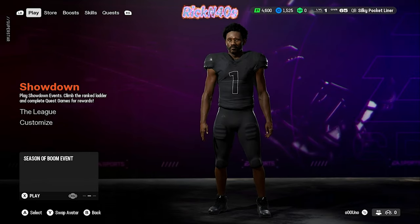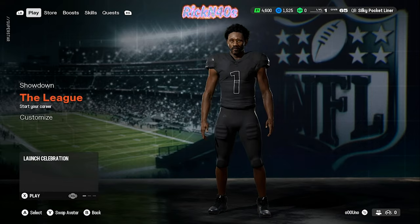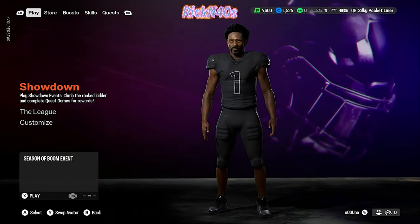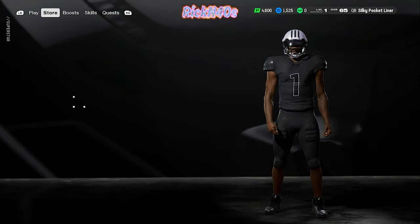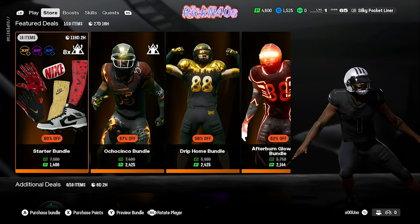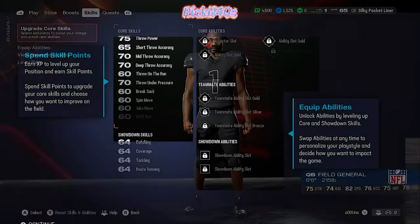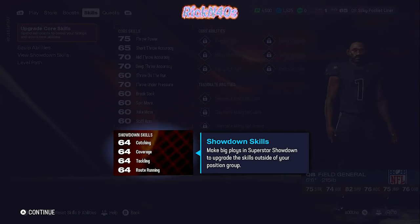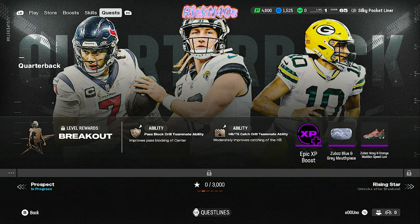Play showdown events, climb the rank ladder, and complete quest games for rewards. The league — start your career. Change your appearance and uniform. I think we want to start our career, but let's go see what this showdown is talking about. What's the store about? We have to buy these things. Because you take this player online, you get boosts, you get skills. Make big plays in superstar showdowns to upgrade your skills outside your position group. Quest — you can do quests too. I'm liking this.